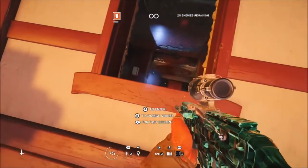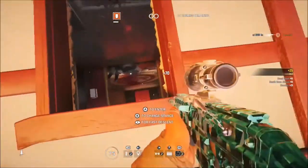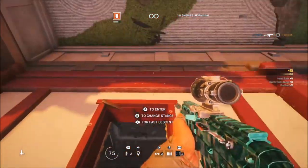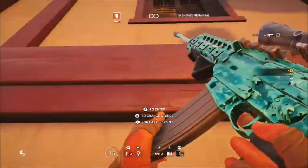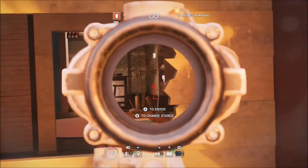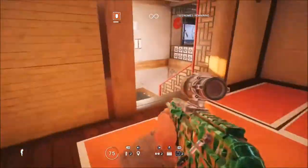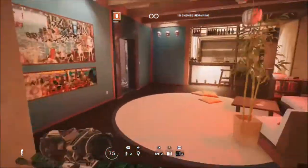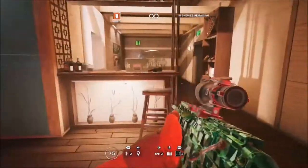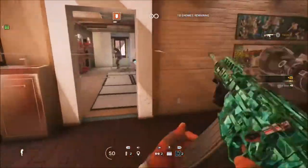In today's video I'm going to be showing you a Thermite tip that you can use on casual. This is a very good tip to use if it's like your first time playing Siege. What you can do is if Bandit has a Bandit up on the reinforced walls and you can't get through because it will destroy the Thermite charge, you just go up to the reinforced wall and place it down on the floor.